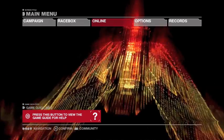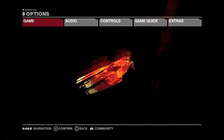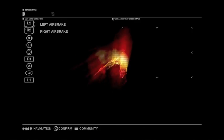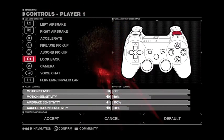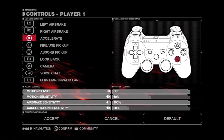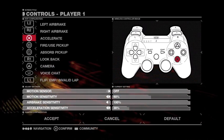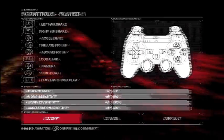The first thing you should do once you are brought into the main menu is to scroll to the right and click Options, and then Controls — Player 1 or Player 2, whatever your choice is. Then familiarize yourself with the controls. The two most important buttons are X and Square, because X is Accelerate, which you should always be doing, and Square is to fire your items you pick up.